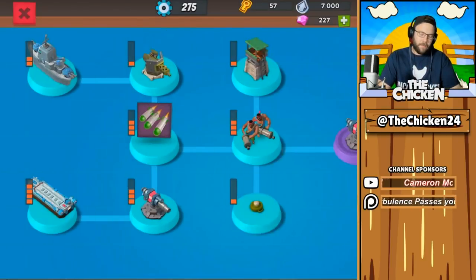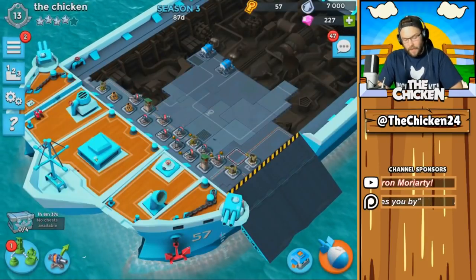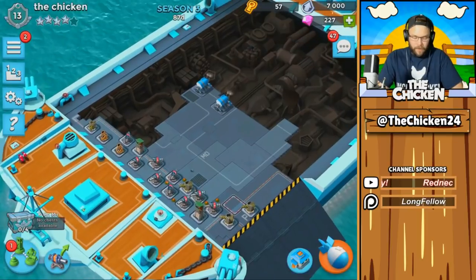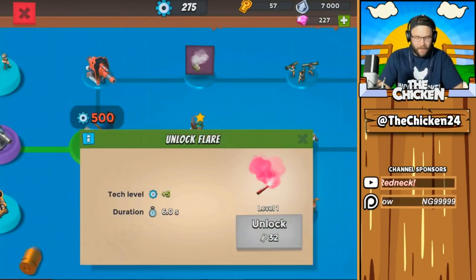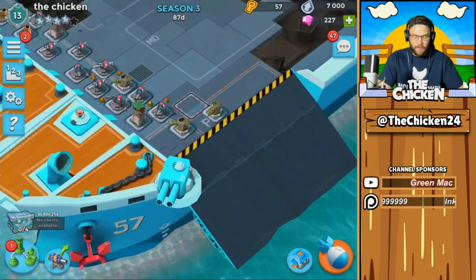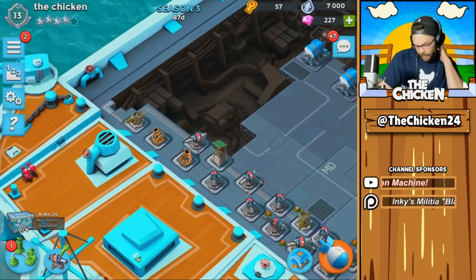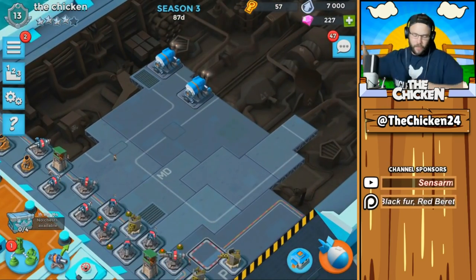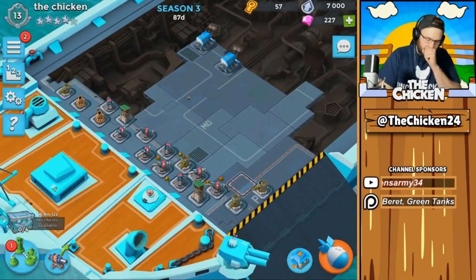Basically what the meta has turned into so far is just all heavies. What happens is we don't have any flares — nobody unlocks flares until we get to 500 tech level, which takes a while. So nobody has flares, and everyone's making these kind of trap bases. There is a way that people can throw out troops on one side, so make sure that you put your engine rooms up on the other side.